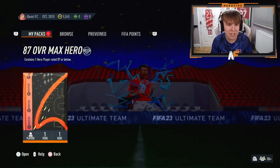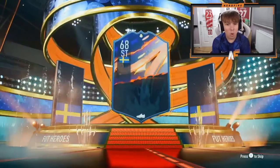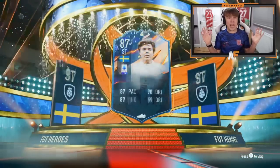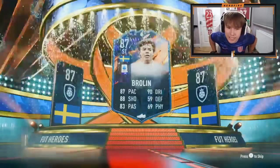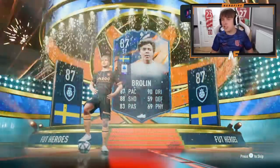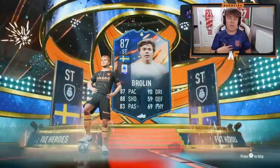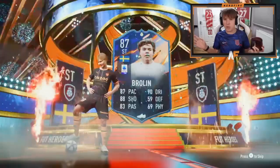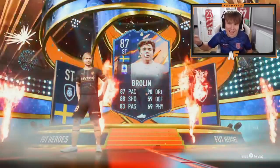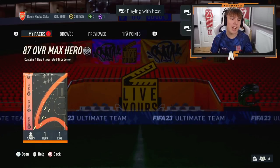Shout out to the man Adeal - another hero pack, please something sick. What can we see? Oh, Brolin! That's not bad at all - I've heard he's very decent on this game. 87 pace, 90 dribbling, 88 shooting, 83 passing - that's a good pull, that is a very good pull, that is solid. I don't know why I haven't used him but I've heard he's actually very good. He might be able to go lengthy as well - nevertheless that's a very good looking card.